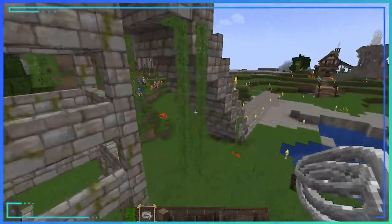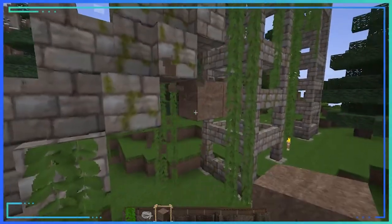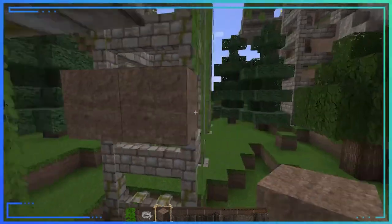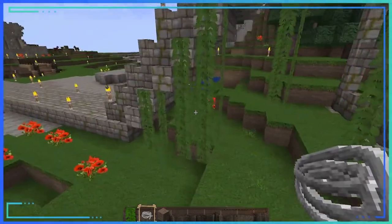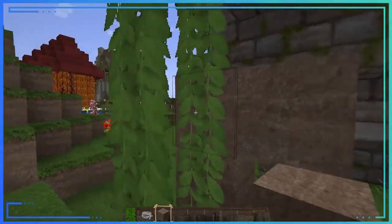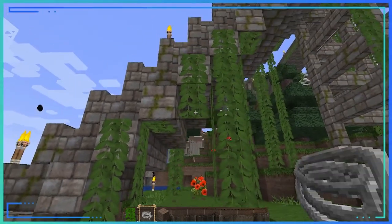And over here too, we have the same situation. I want this one to be a little bit shorter — I don't want it to go past this height, just a short little guy. I'll place the string behind here, break this one, place the string, break that, and now it won't grow past that length. There you go — now it will not grow past that length.